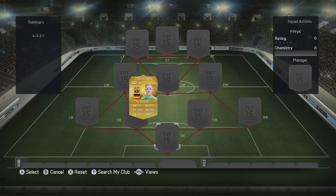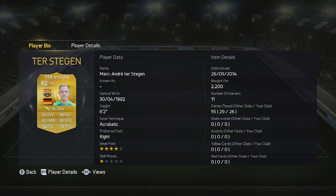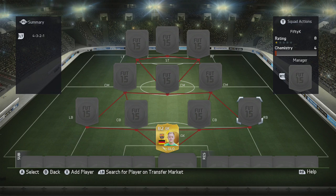The goalkeeper always tends to appear in my budget squads because he's just a solid keeper who definitely doesn't let me down. Under 2k — probably around 1k — you can't go wrong with that. He's definitely a player you always want to put in just because he's cheap.